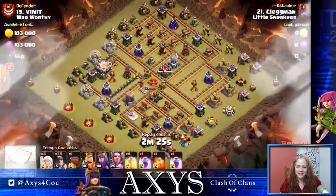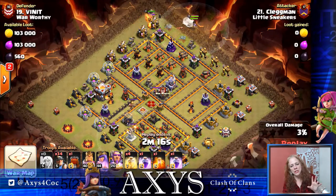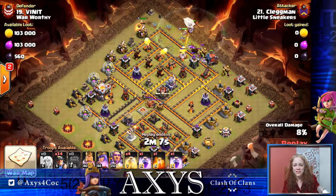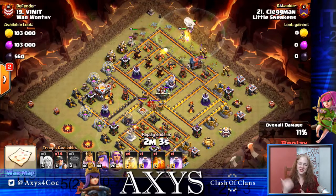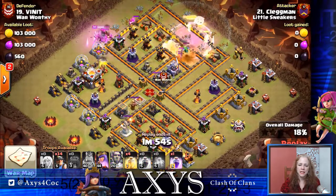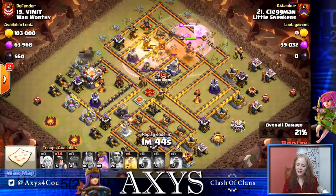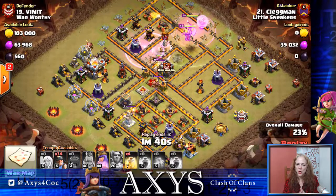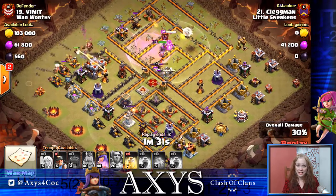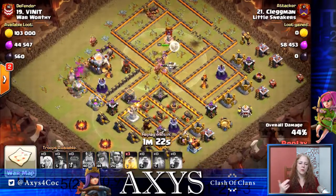Next attack: Klegman from Little Sneakers. Again, look at the base — which half are you going to work on? It looks like he's going to take care of that northernmost section to funnel them in, which makes sense because that's where the Eagle is. You don't have to take down the eagle for a three-star miner attack, but it sure makes things nicer. He's doing a Queen Charge with the Wall Wrecker opening the wall. The single Inferno Tower doesn't impact a miner attack as much — it focuses on one miner at a time, while all the others swoop in and wipe it down.